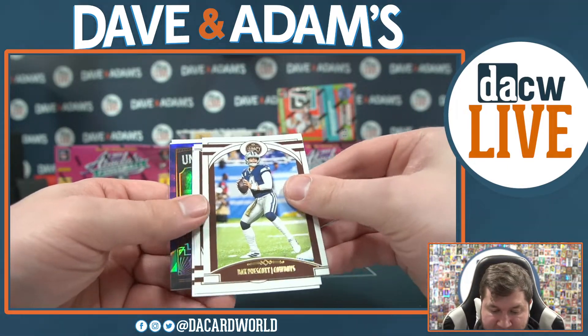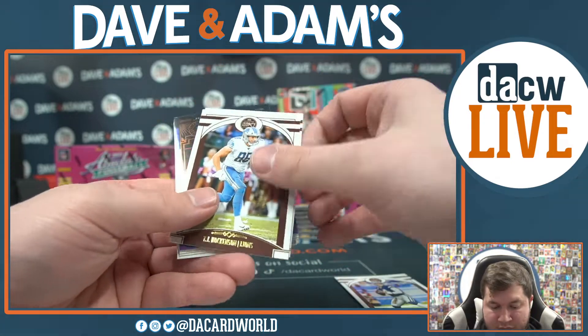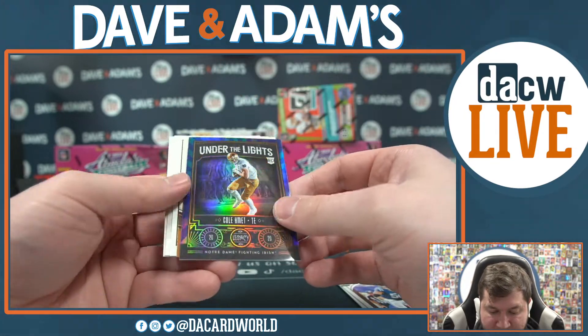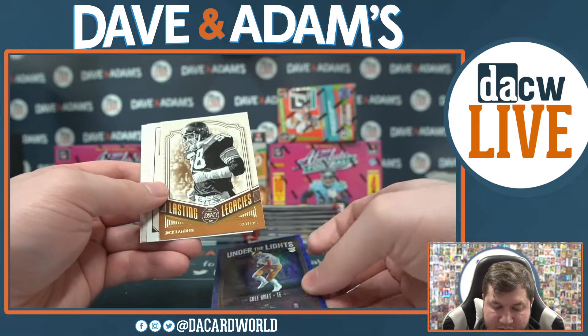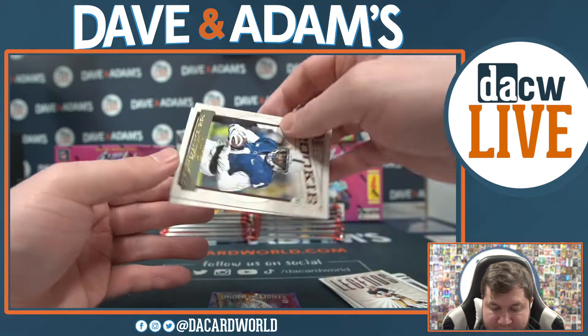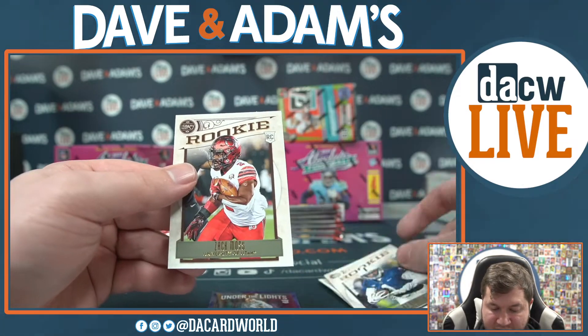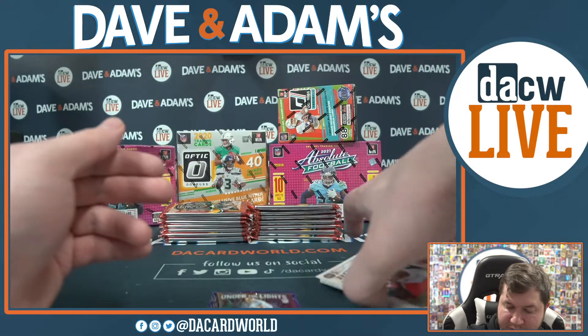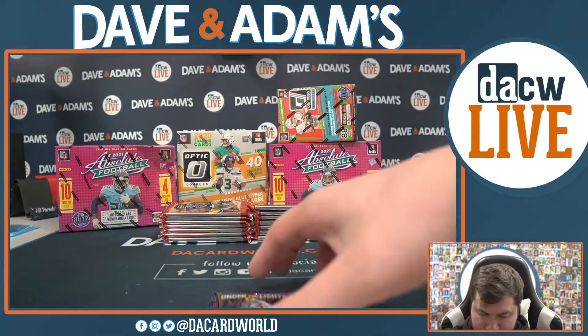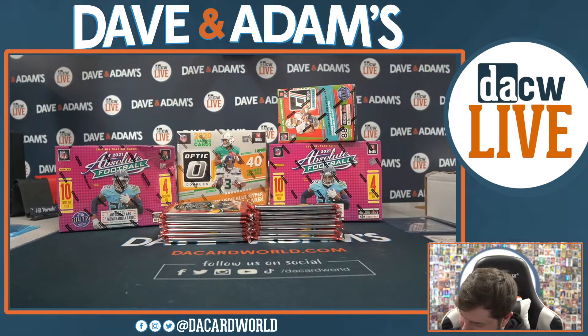We got Dak, TJ Hockenson, Quentin Nelson. That's going to be Under the Lights Cole Comet for the Bears — 8 of 35, nice low number. Lasting Legacy Jack Lampert, Archie Manning, KJ Hamlin for the Broncos, and Zach Moss for the Bills. Cole Comet out of 35 — nice low number piece there under the lights.